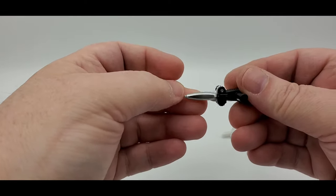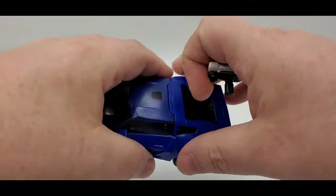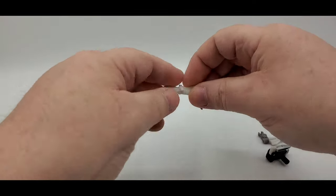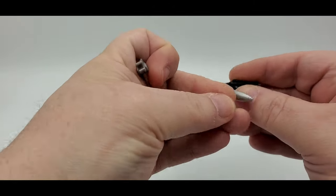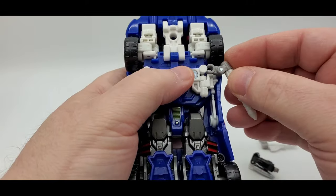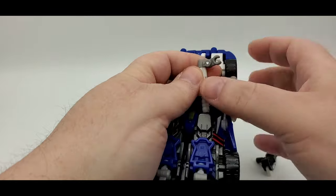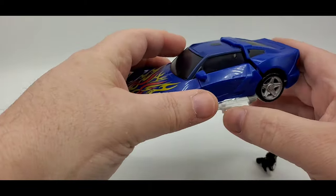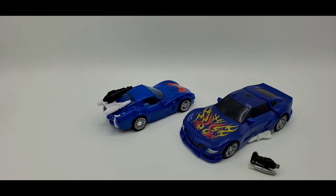These are the Reveal the Shield weapons. This folds in and stores in a little hole in the back. Then you've got his rocket launchers — the silver on these is painted, which looks pretty good — and the rockets have some sculpt work but no paint. They store on there with a little C-clip. Both figures can store their weapons, but the Reveal the Shield hides the gun a little better.